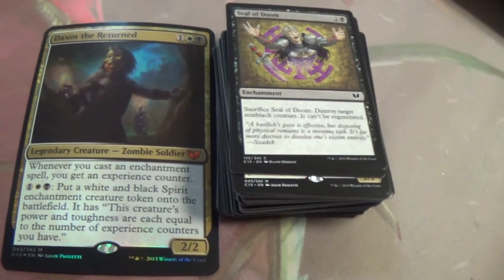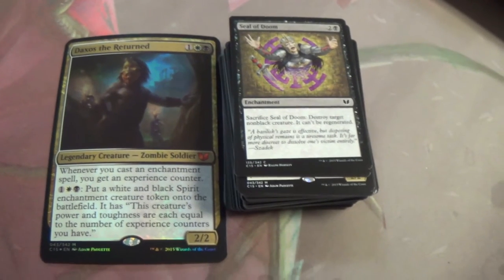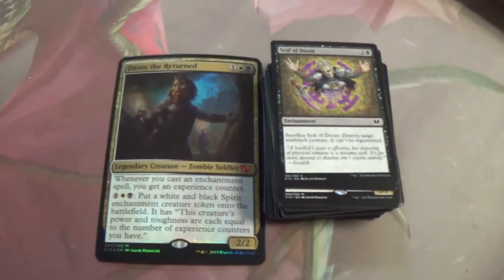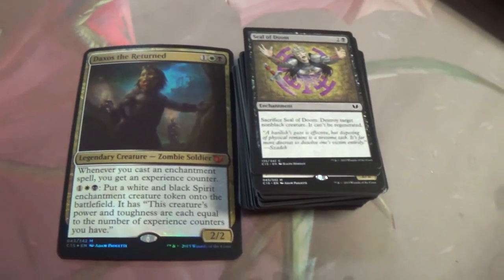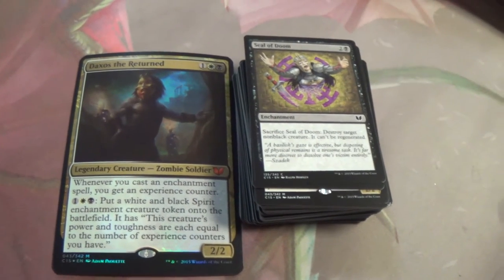Seal of Doom — sacrifice Seal of Doom, destroy target non-black creature, it can't be regenerated. This is good and bad — it can't hit your big black threats like Grave Titan. But whatever it does hit, it can't be regenerated and you're going to get your enchantment trigger.